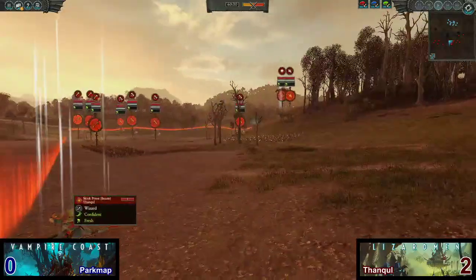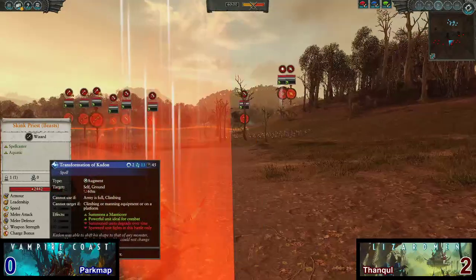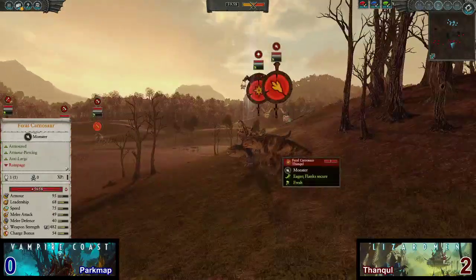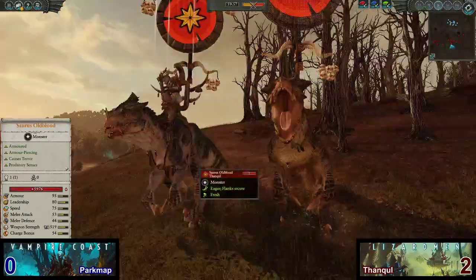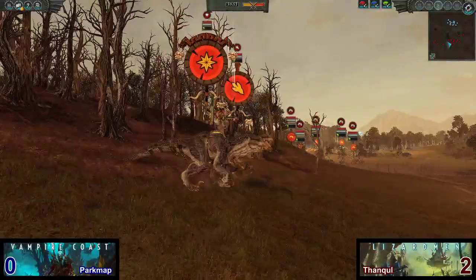On to the heroes and single-entity monsters: we've got a Skink Priest of Beast on foot up front with Transformation of Kadan and Wildheart. And then we're going to be looking at a Feral Carnosaur supporting a Saurus Oldblood. The Saurus Oldblood will have the Horn of Kygor and Amulet of Itzl. So, time to see which of these two players comes out on top.